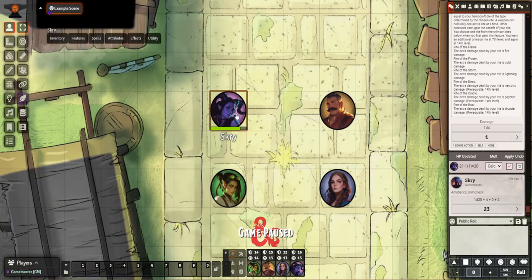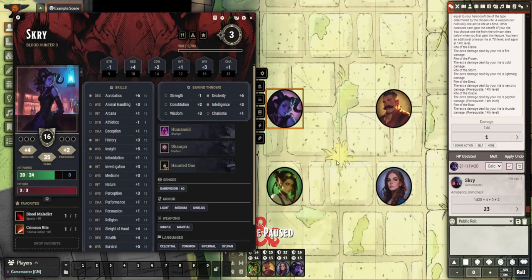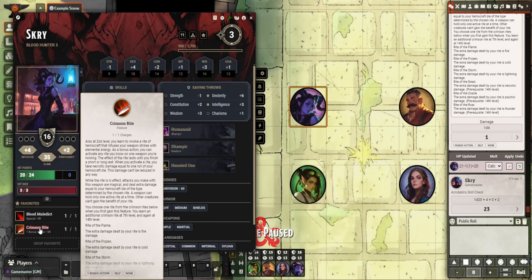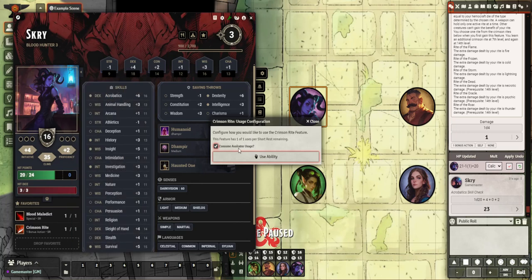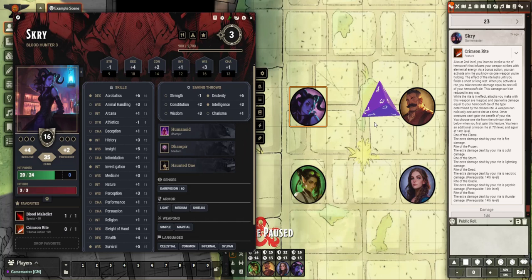That's the first part. The second part is specifically for Scry. I have added into your character sheet — I've adjusted the Crimson Rite. So now when you use your Crimson Rite, you will consume an available usage and click usability, and it will roll the damage of you cutting yourself — or however you damage yourself.